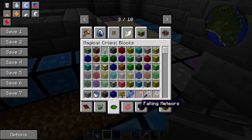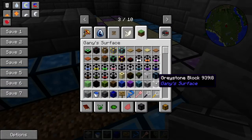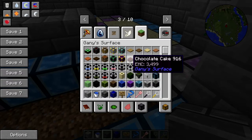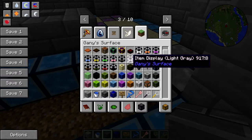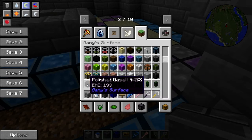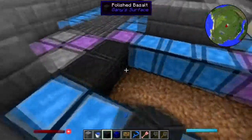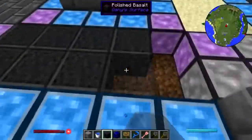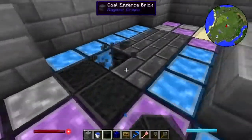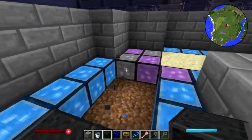I'd like to have something black or at least very dark. Blackstone... that's actually redstone. These item display cases from Gany's Surface are going to come in handy later. Basalt polish - bingo, we have a winner! Oh yeah, there we go. I didn't even notice it was nighttime - that's how bright this is.